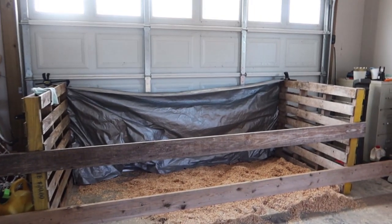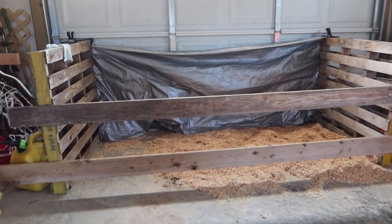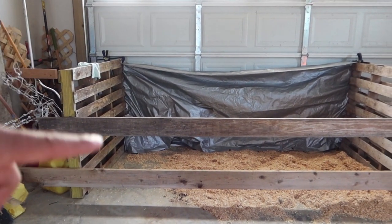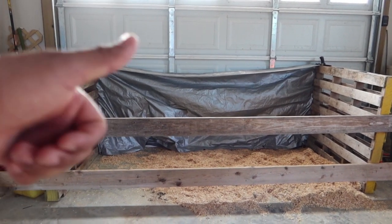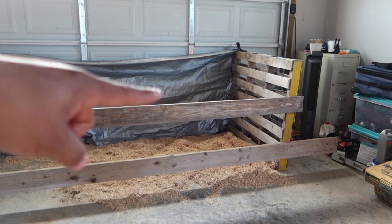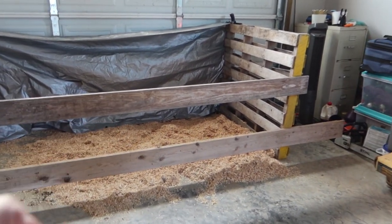What do we got over here? Well, it looks like a nice little pen, another one of our makeshift projects. You got a pallet on that side, pallet on that side, two boards and a little tarp on the back with a little bit of pine shavings. If you're wondering what that little pin is for, you're about to find out.